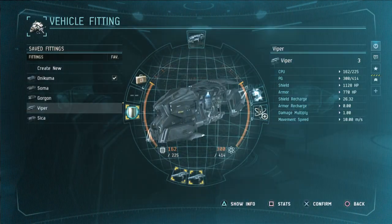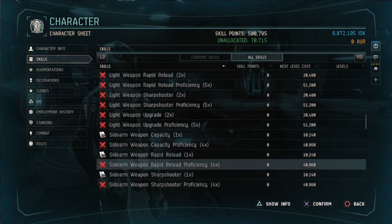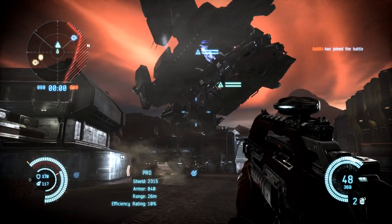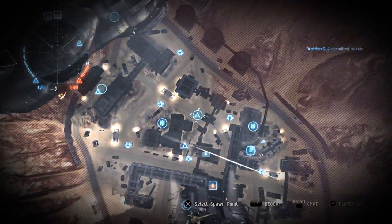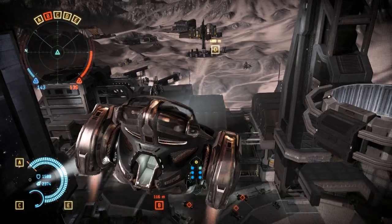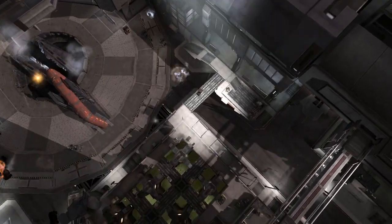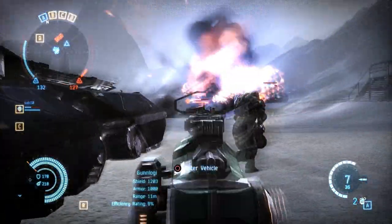Each player starts out using militia-grade vehicle hulls in each vehicle class. By advancing your character using skill points, you can unlock new and interesting vehicle roles. One particular example is the logistics dropship, which gives you the ability to spawn mercenaries straight into your crew bay right out of the box. This comes in handy when you want to call upon your teammates to converge on an important objective. The power of a specialized vehicle role like this one, when paired alongside other advanced vehicles, is only amplified when complemented with each other. The number of ways and combinations you can use these vehicle roles makes the battle an ever-changing experience.